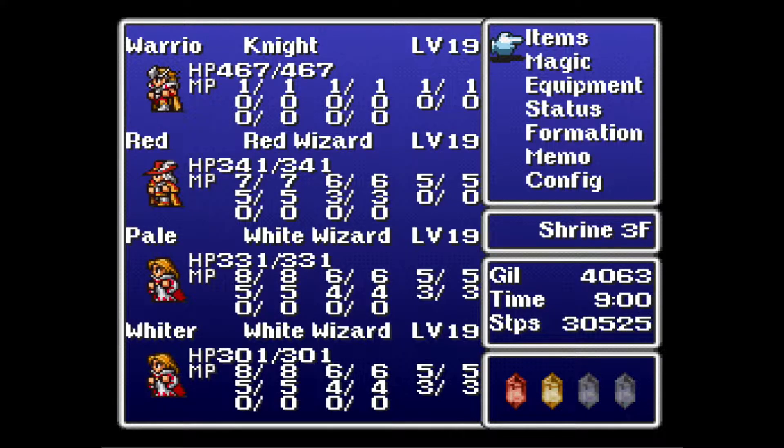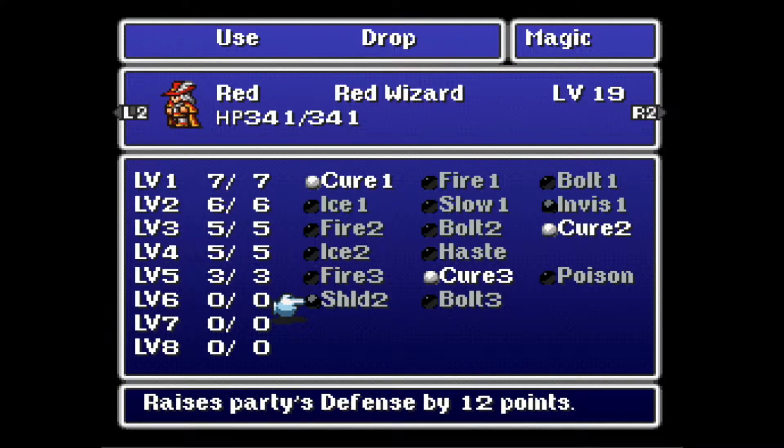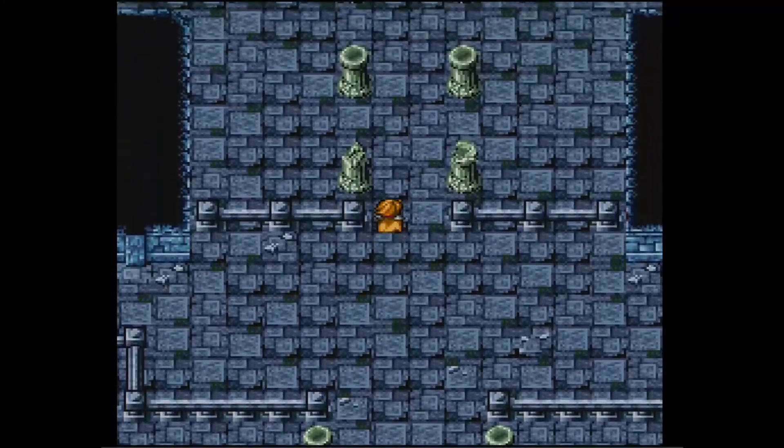So, you may have noticed that said Floor 3. What that means is we're in the middle, and we need to go up and down both. But we need to go up first.